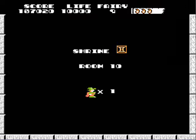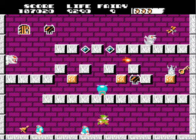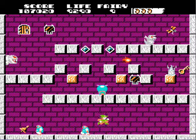Another room down. Room 10 — we're at one-fifth of the game now. If you get a game over, you usually cannot continue and have to start at room 1 again. But we're not going to do that — I know the code to continue. You have to hold Up on the D-pad and press A and B at the same time.